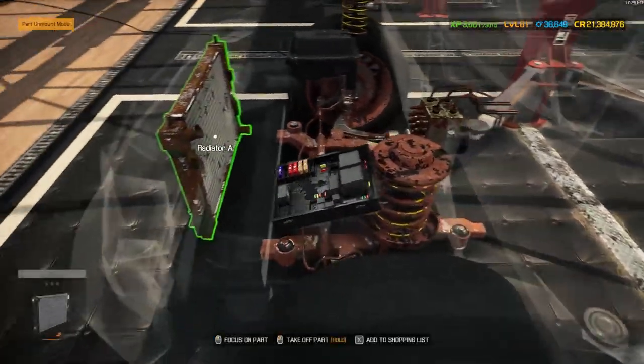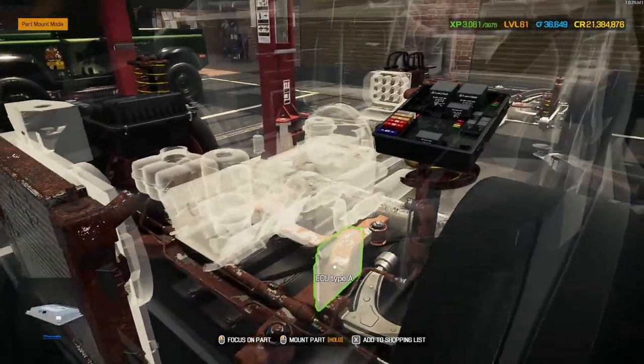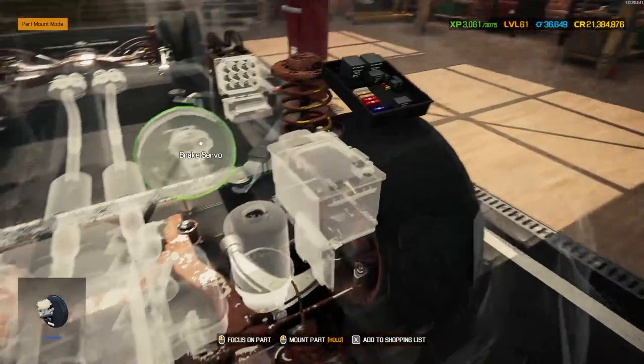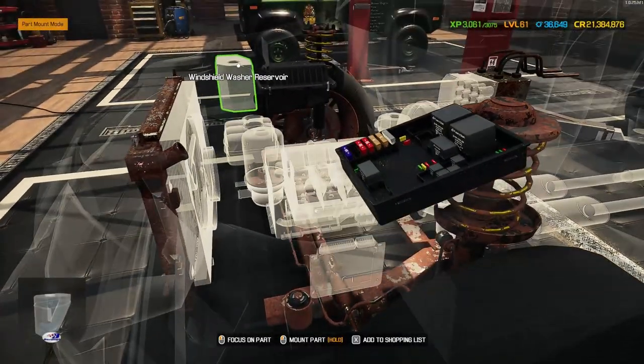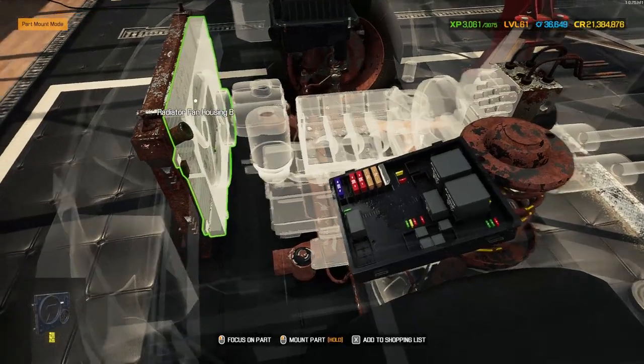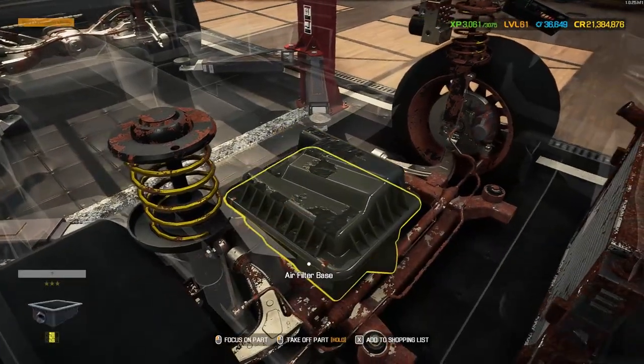Just the one fuse - I probably should have added that to my shopping list. We're also missing the battery, ECU, ABS module but not the pump, the brake servo, power steering reservoir, coolant reservoir, washer reservoir, and the radiator fan housing kit. Quite a lot missing there.